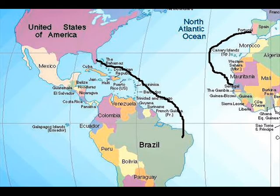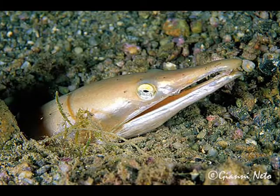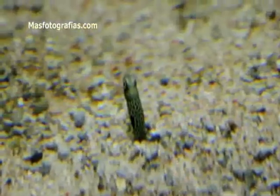The brown sand eel, which takes part in the order Anguilliformes, usually feeds on animals and eggs which float in the current. Their principal enemy is the snake eel, which attacks them below their burrows.